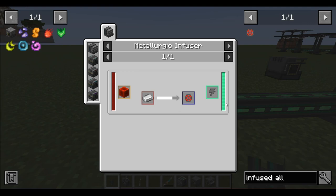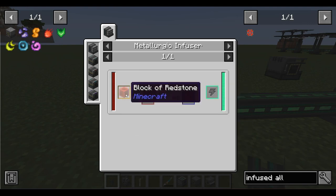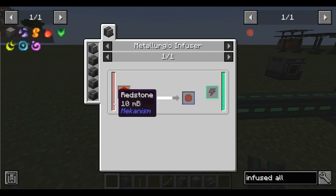Let's assume now that we want to produce infused alloy by this device. We will need some form of redstone, which will fill the tank of this device on the left. We will also need an iron ingot and supply the machine with energy.